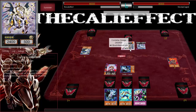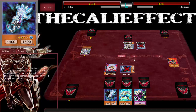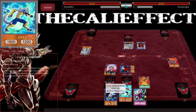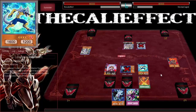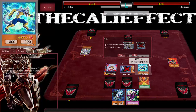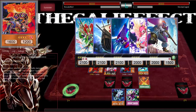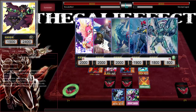He doesn't know what to do. He's like, 'but my Omega.' He's going to chain Omega — that's actually fine, because it's a Beast-Warrior so it doesn't matter. Oh no, what is this face-down? I'm going to activate the whole part — let's go, summon Bear. What can I do to get over his monster? Castel!